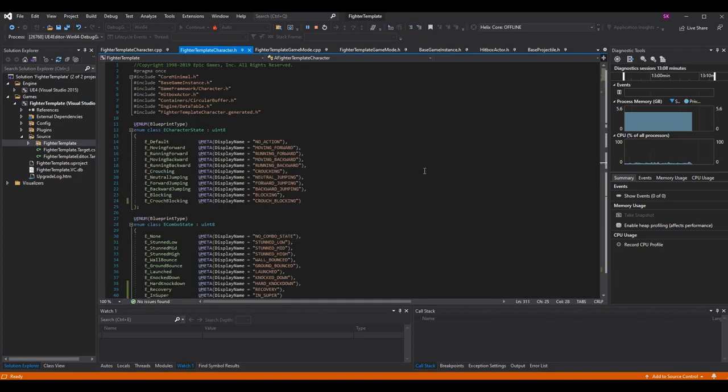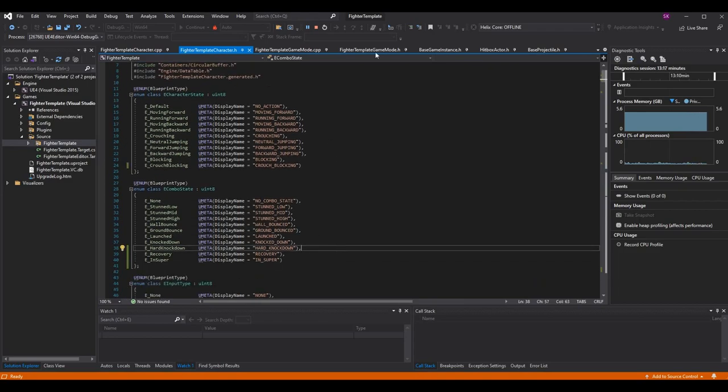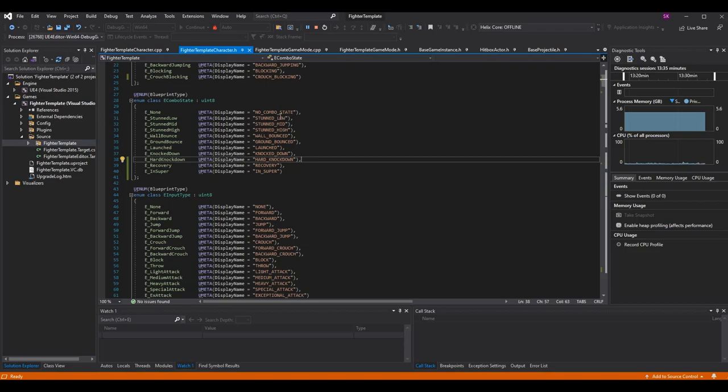In our fighter template character, there's something to add in the combo state enum. The character state covers what the character is doing in terms of movement — crouching, jumping, running, dashing. The combo state represents what state they're in when being attacked and what freedoms they have. The combo state is where we have 'knocked down.' We also want to add a hard knockdown state, separated from regular knockdown because the player can do different things depending on which state they're in.